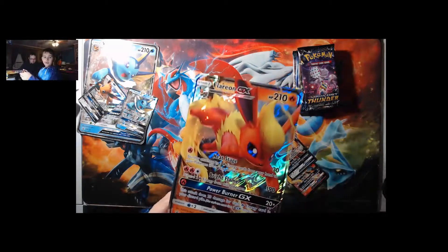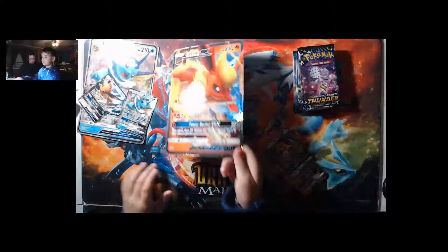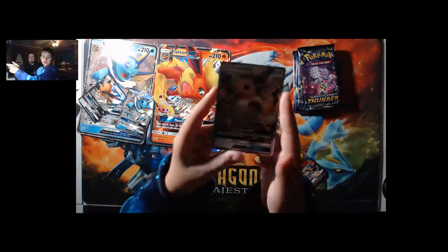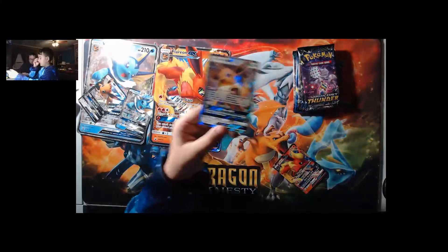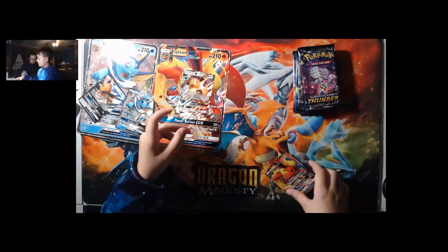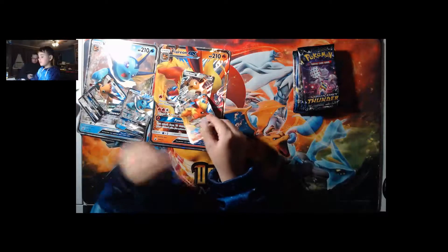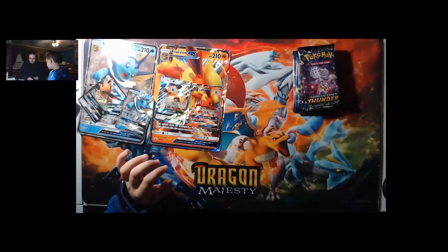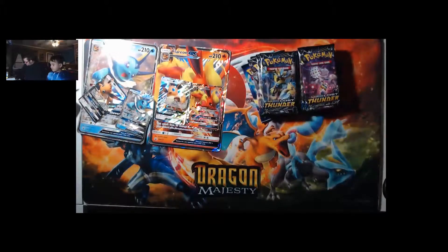Here is Flareon GX. Here is the art for Flareon, and here is Flareon in small form. Looks like these come with two packs from Lost Thunder, Celestial Storm, Guardians Rising, and Evolutions. Of course, the online code.